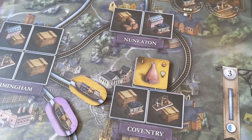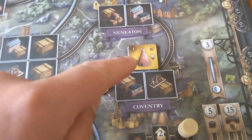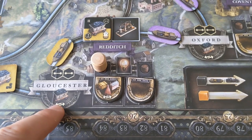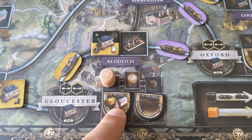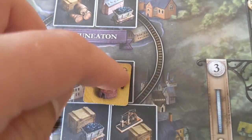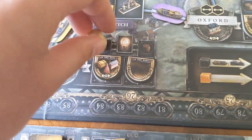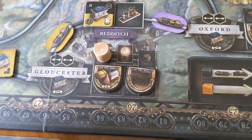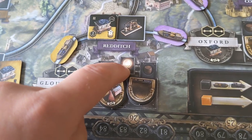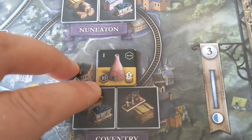The other buildings work slightly differently — you have to be able to trace the route back to the matching resources on the merchant tiles on the outside. For example, this pottery needs to be traced back to a merchant tile that accepts pottery, such as Gloucester. You discard a card of your choice and flip it over, but there is an additional fee of beer. At the start of each phase, each merchant tile has a complimentary beer barrel, so the first player gets that beer for free — potentially with a bonus action like being able to develop your player board.